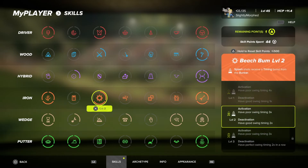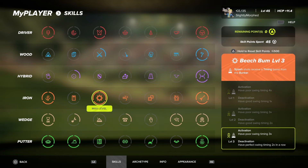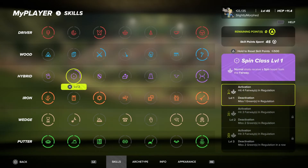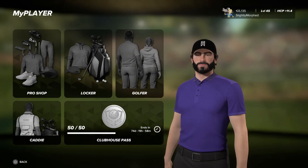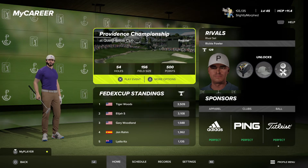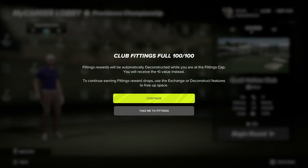Let's finish off Beach Bum and earn five more skill points total. We do really well with our hybrid and wood despite having almost nothing invested in them. Maxed out the clubhouse pass as well. Club fittings are at full 100/100 — new rewards will be automatically deconstructed while at the fittings cap.